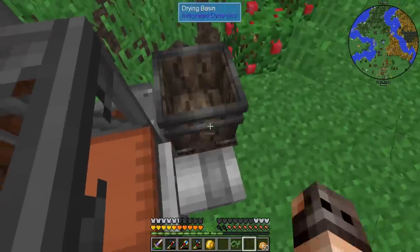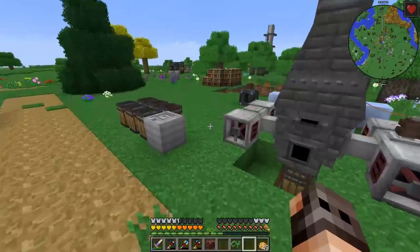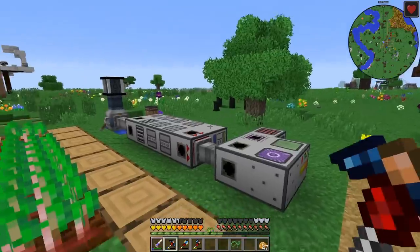If we put a pipe over here, we can put one casting basin over here and one over here. Now that we have provided it with some RF, if we give it one netherrack, how long will it take? It's going to consume a lot of RF. It's not a very good solution because it consumes a lot of RF by our standards and it takes a very long time. But it does give you one bucket.